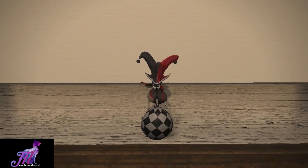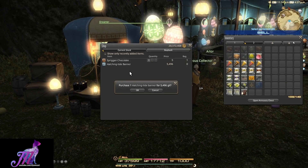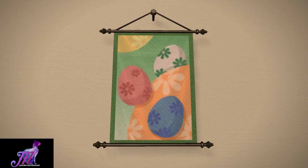In addition to the minion, you can also buy from the nearby event vendor at the amphitheatre in Old Gridania some fireworks and the Hatching Tide banner that you can put up in your house, which looks pretty cool.